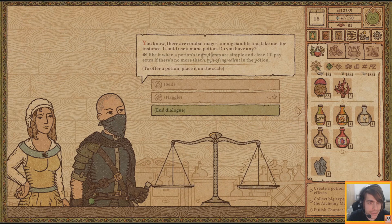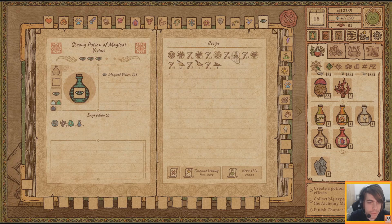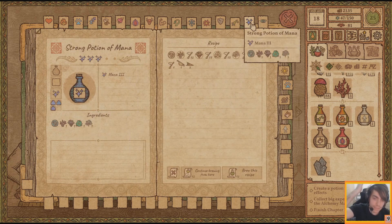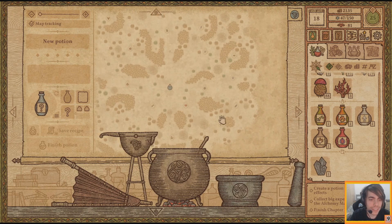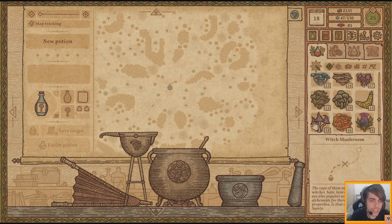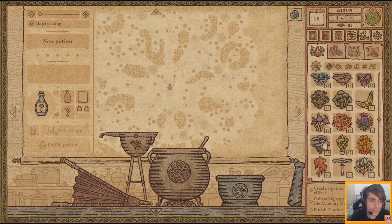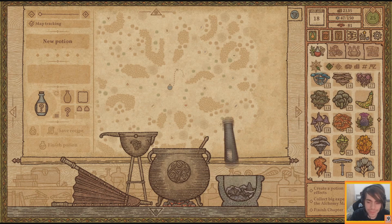Combat mages among bandits too - like me, for instance - I could use a mana potion. Do you have any made from no more than one type of ingredient? That would be quite the challenge. I guess we could technically do it with just witch mushrooms or shadow shantels, but like why? You know what, I like a challenge.